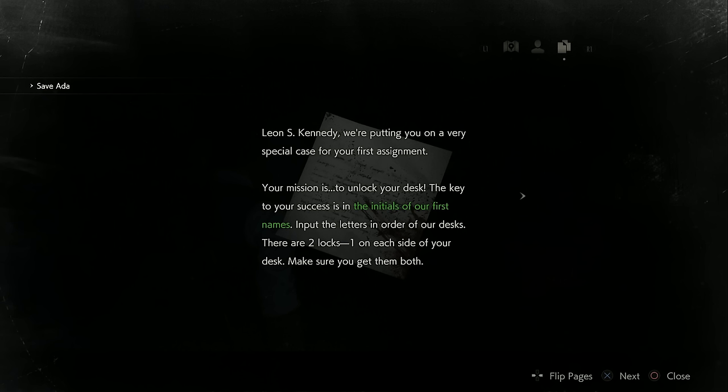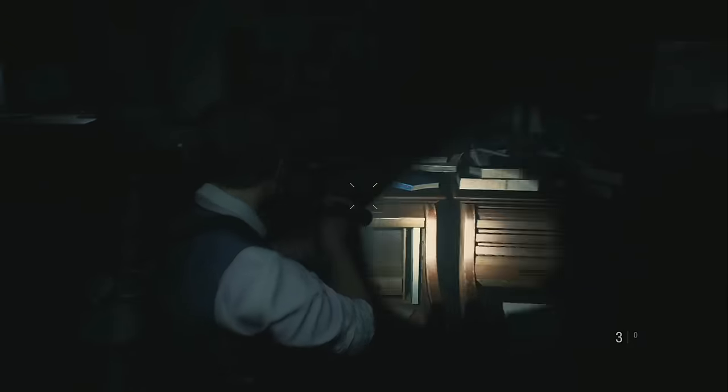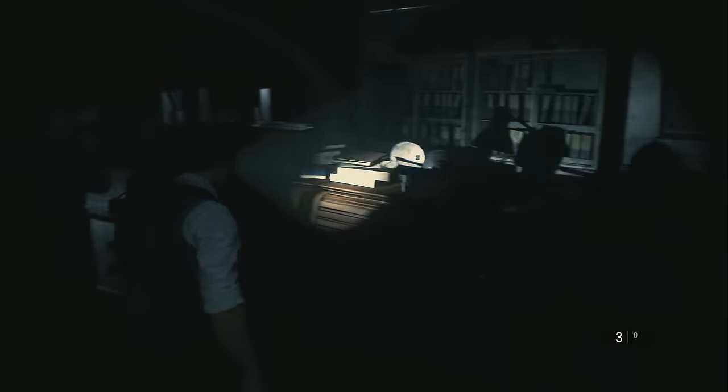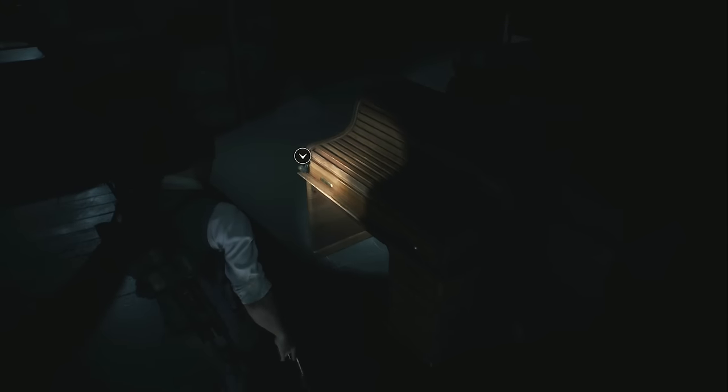Basically, for each side you're going to look around the specific side's desks and look at the other officers' names. In the case of the right lock, we go around the right-hand side and notice there is a Marvin and a Reta. That means two of the letters are M and R, and we've only got to guess the last one, so it's very simple.